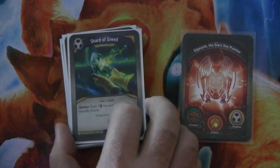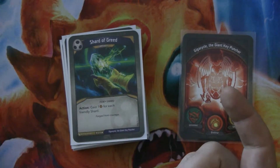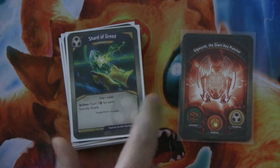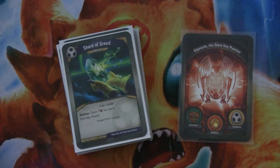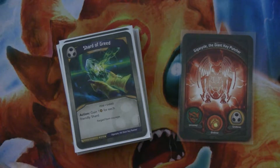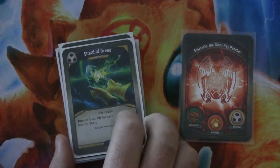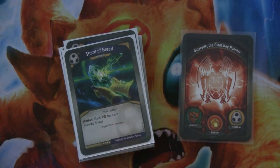Shard of Greed is an item and a shard. It exhausts to give you an amber for each friendly shard. I didn't see this until the end of pretty much any game, which was kind of a bummer. This is a very good shard — gain two or gain three, even gain one is a really impressive effect for an artifact.